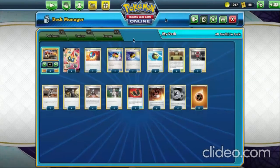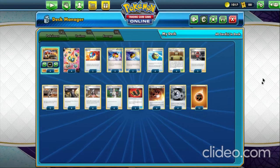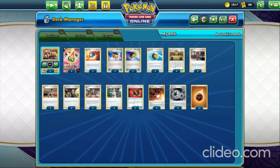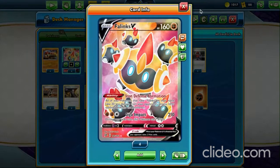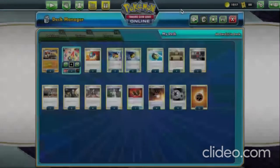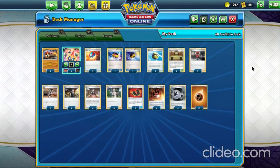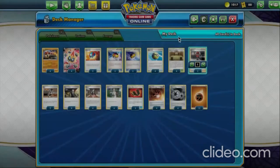Maximum damage is your active — that's one — plus five bench Pokémon, so you'll be doing a total of 210 damage on just a single prize attacker. If you have a bunch of regular Phalanxes on the bench alongside the Phalanx V's, you're doing more damage while also taking less damage from your opponent's attacks.